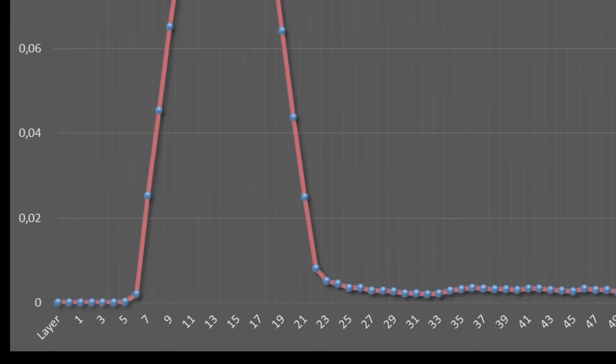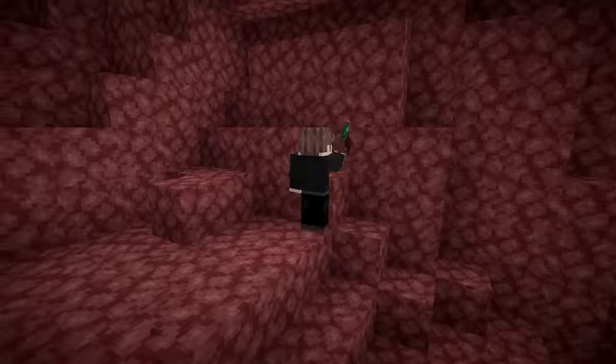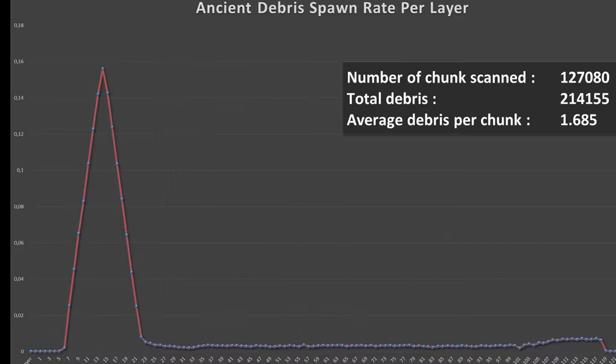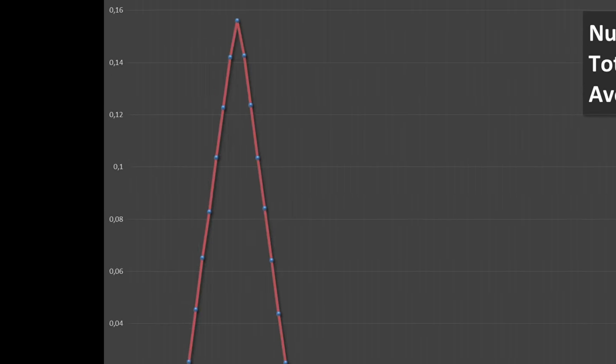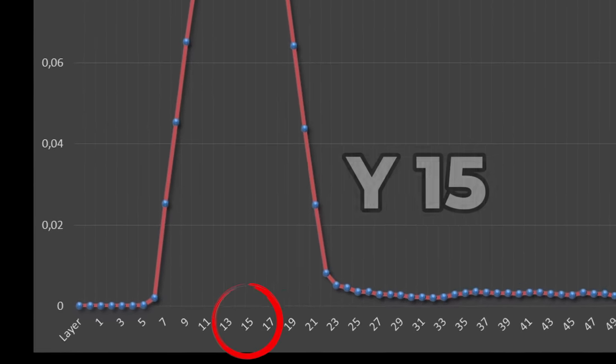Technically, it can spawn in every Y level of the nether. But the chance that you will find it above Y level 22 is so small that it's a complete waste of time to look for it there. The peak is at Y15 and it equally diminishes going more up and down. That's why Y15 is the best layer to look for ancient debris.